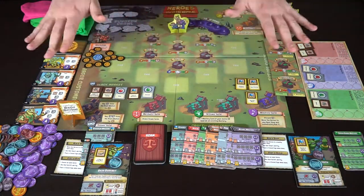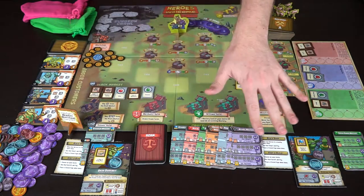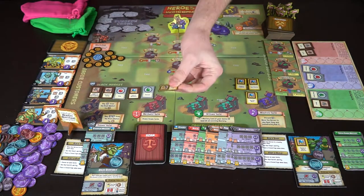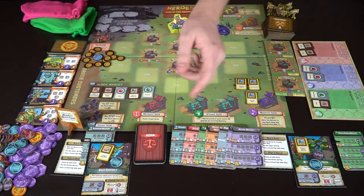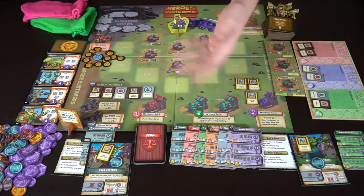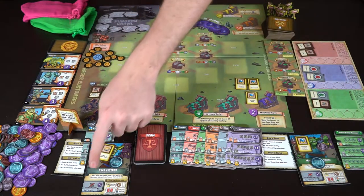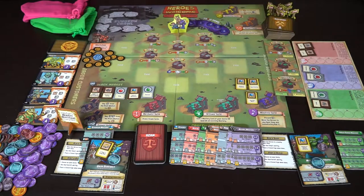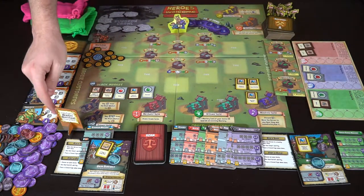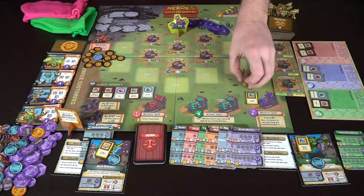Let me show you the setup and how a turn can go. I've set everything up for two players. You've got four customers over here, this player starts with the master merchant, and everybody gets five gold as well as a starting item. You draw from a bag and whoever gets the ring of going first starts the round with the master merchant. Every other player in turn order gets a bonus coin - plus one, plus two up to five players. You all get your masteries set to one and check your special ability.